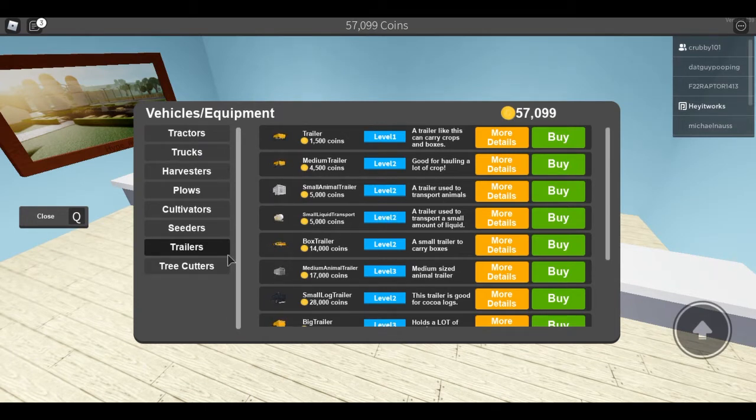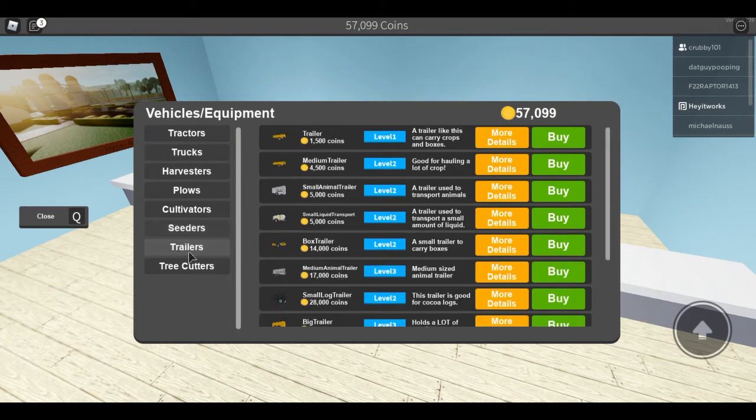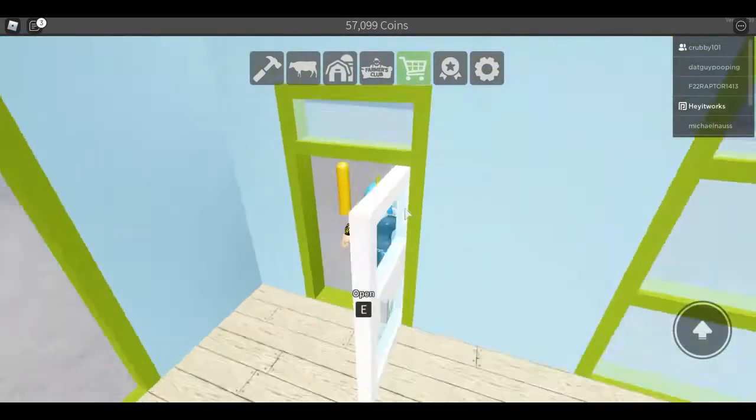If you want, you can go down to trucks and get a milk truck, which is what I have, but it's a lot more money. The thirty thousand dollar amount includes the standard milk carrier. You want to buy both the animal carrier and the milk carrier.